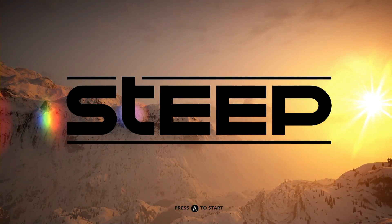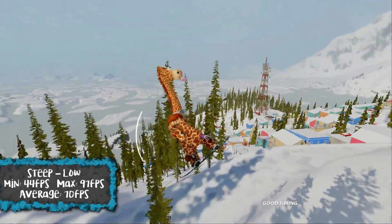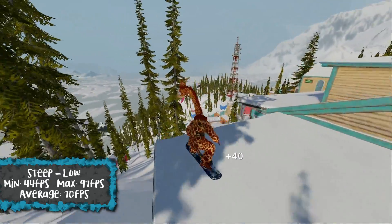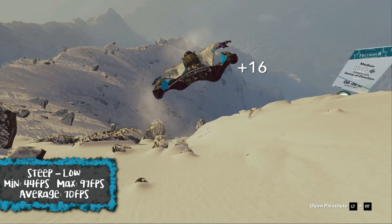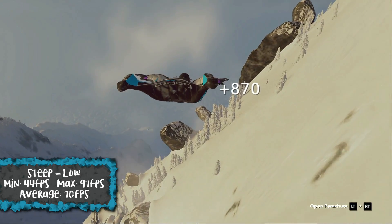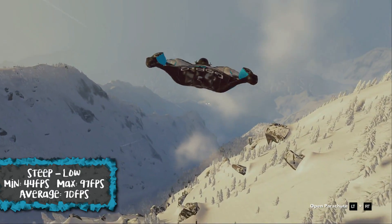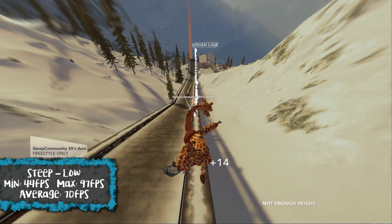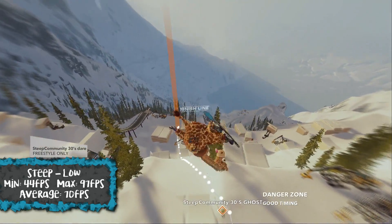Finally we have Steep — a very open-world snowboarding and skydiving game, and actually a beautiful-looking game. This was running at the lowest settings, and even at the lowest settings it looks beautiful. The minimum FPS we had was 44, maximum was 97, and the average was about 70 FPS. Completely playable — and you might even be able to push it up to medium settings. It's a great open-world game and it ran smooth.